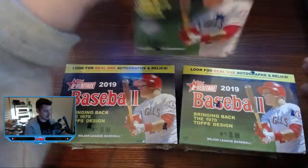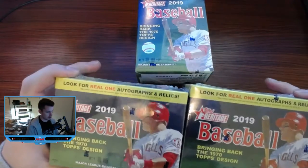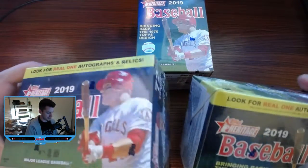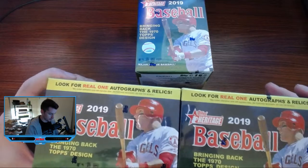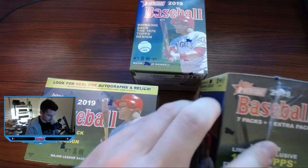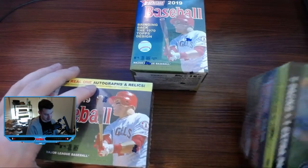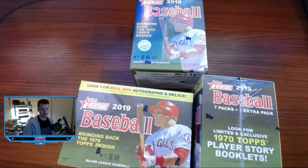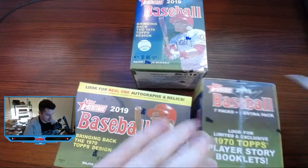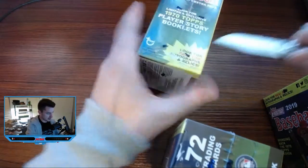Welcome back, YouTube. More Heritage in this video — 2019 Topps Heritage. These are three retail blasters. Looking for autos and relics, though I don't think they're guaranteed in these. Seven packs in each one, nine cards per pack, plus one extra pack. I don't know why they can't just say eight packs, but I'm not the one designing the boxes. Let's cut into these, get them all opened up.